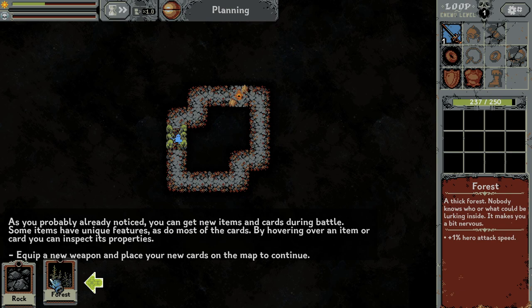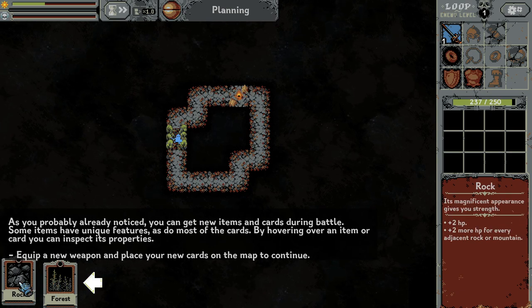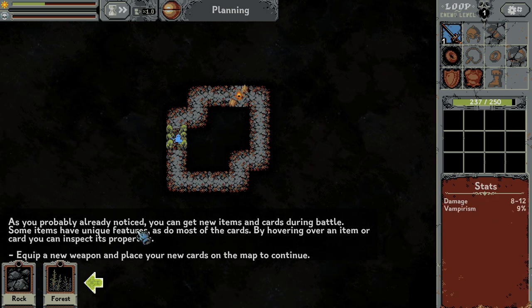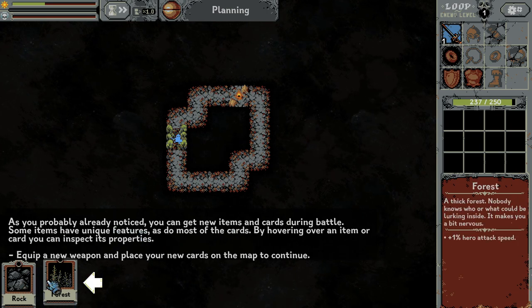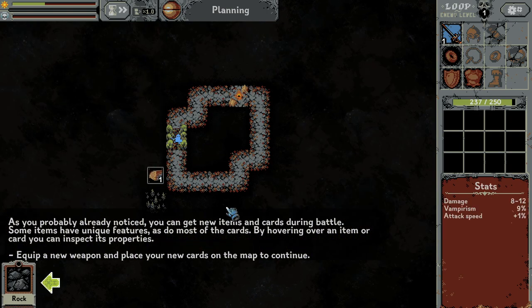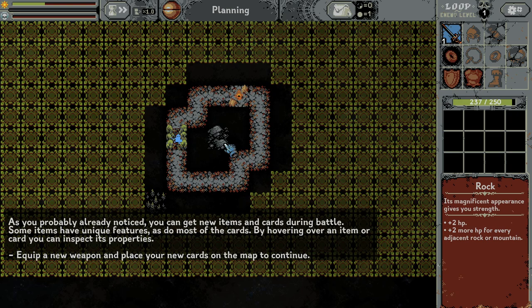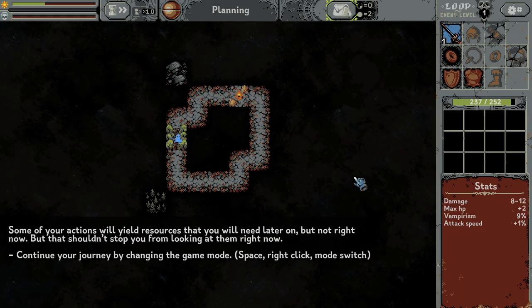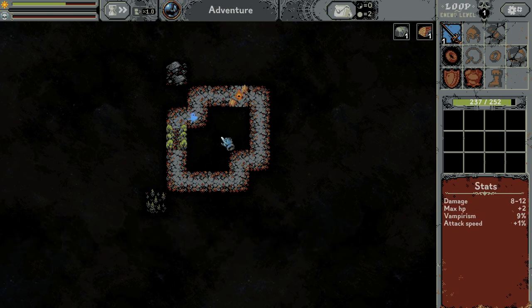Oh we have rocks — it's magnificent. Plus HP, plus more HP for every rock or mountain next to it. And we can also place a forest. So let's place a forest — I don't know what it's gonna do, but yeah. And now let's place a rock. So the rock will be there. We got some stuff.